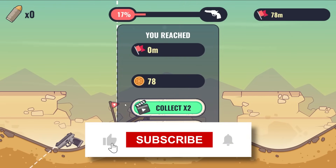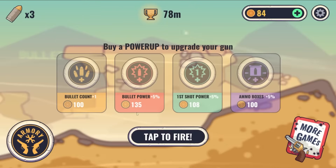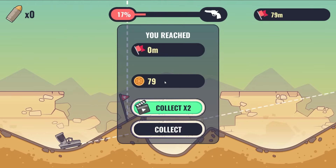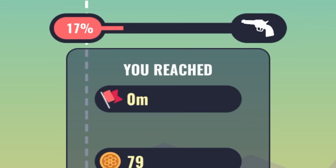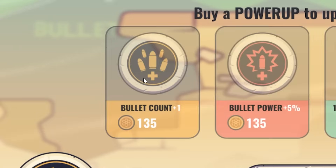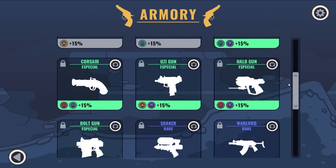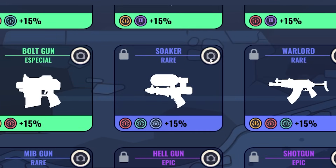Everybody watching the video is really happy and subscribing. But I can't buy any more upgrades, so we go again. We make it to the flag — that flag's the farthest I've been. I understand now: we've got to get to the end of the map to get a new weapon. So let's give ourselves another bullet. This is actually probably the best upgrade. Here in the armory, you can see all the guns that we eventually want to get, especially the super soaker.